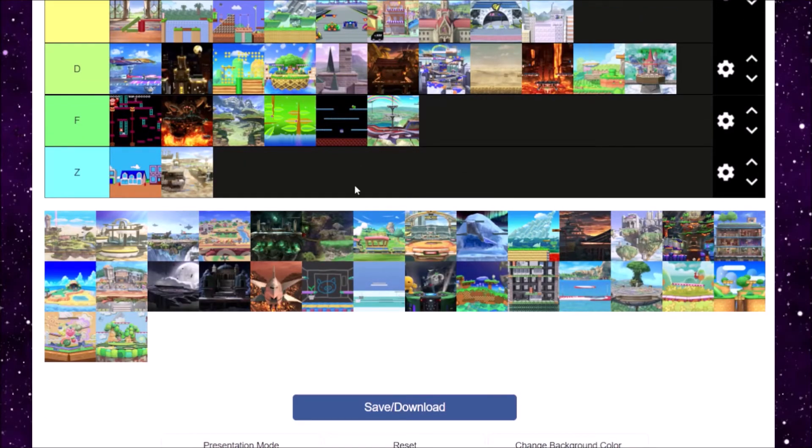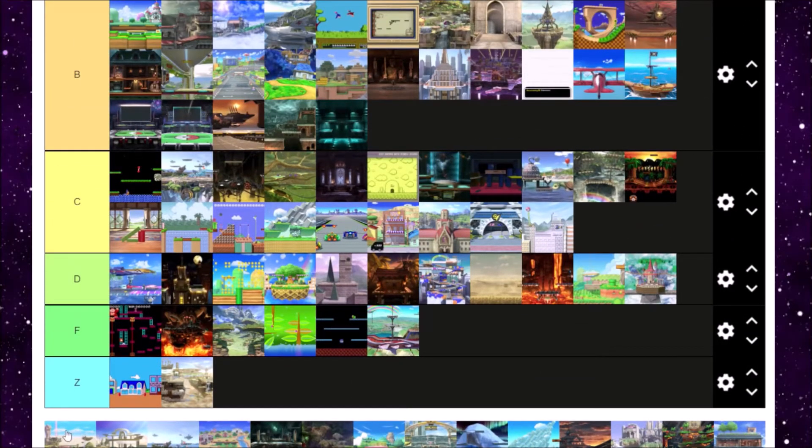Skyloft is next, and Skyloft is really awesome. It can transition to many parts of the place, and most of them are pretty decent transitions. Not much else to say about Skyloft — I'll give it A tier.